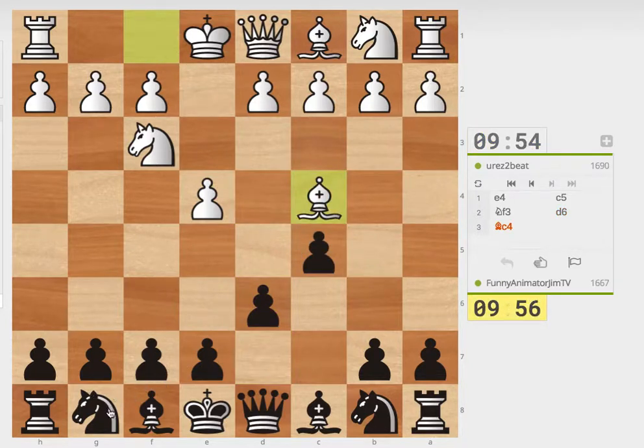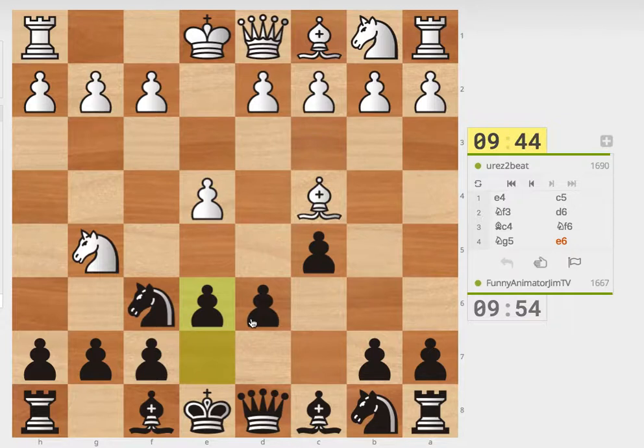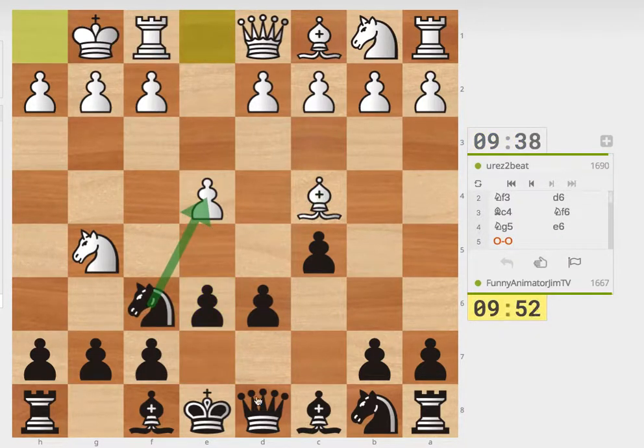And he goes for that. I probably should play D6 there, but I'll just keep up with development for now. If he plays Knight G5, then I'll just play E6. Just E6. I'm just blunting the diagonal from that bishop. Then I can play Knight Takes, and now I can't fix that pawn.